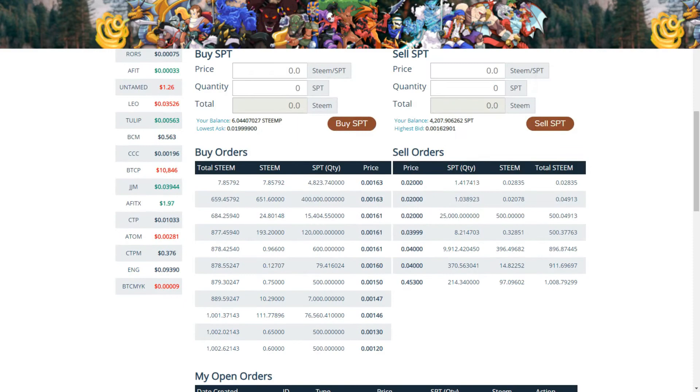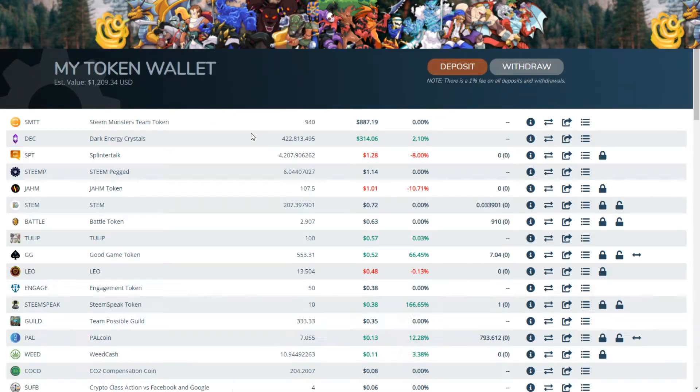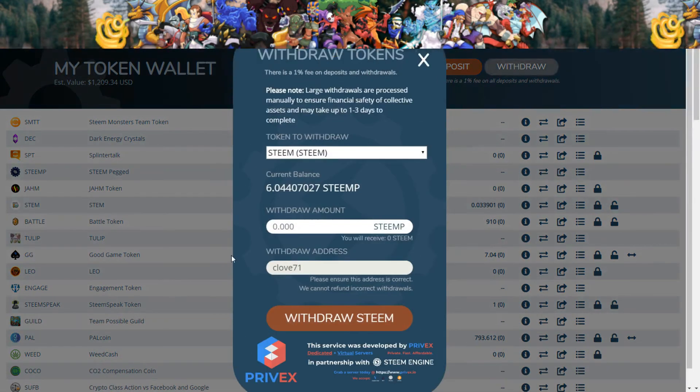No open order, so that went through fine and was sold. And now if you go to your wallet, it'll be right here — Steam MP, steam peg. It's right here. And then if you want to withdraw it, just go over to withdrawal, and it shows your withdrawal address and how much.